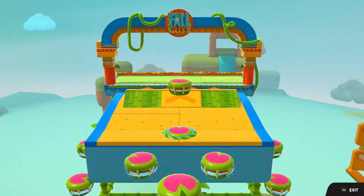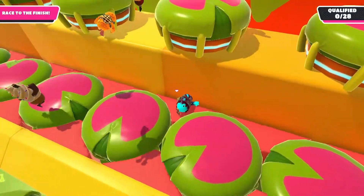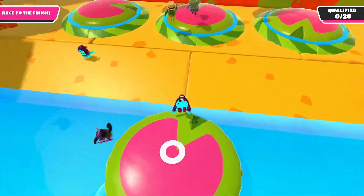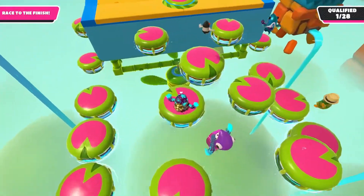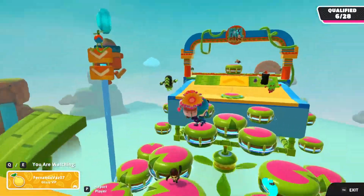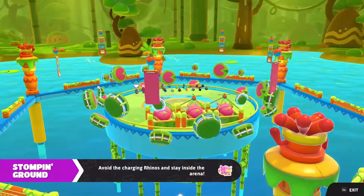Here we are in the next round — another jungle-themed one. I confirm that's how this mode works: all the different jungle levels in one. I messed up the jump early but this level is fairly easy if you hit all the lily pads to build a lead. I make it to the end and qualify — the first 28 people qualify and we're way ahead. About 15 people are coming in at the end.